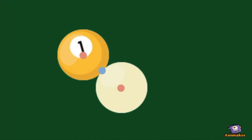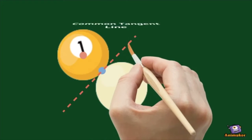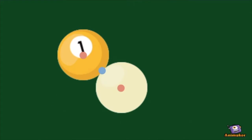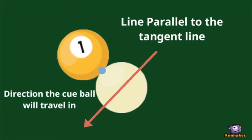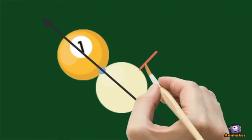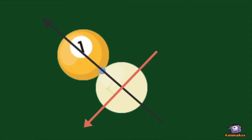To find the direction of the cue ball, we take the common tangent between both balls, meaning this line passes through only the contact point. A parallel line is drawn through the center of the cue ball, and that will be its direction. This means that the object ball and the cue ball will travel exactly 90 degrees apart from each other. This is known as the 90 degree rule.